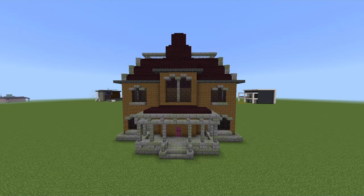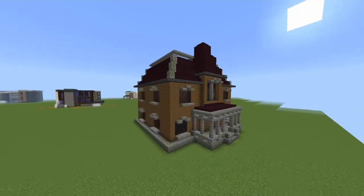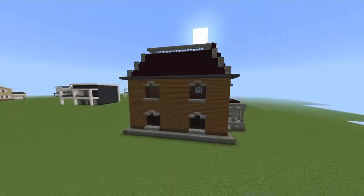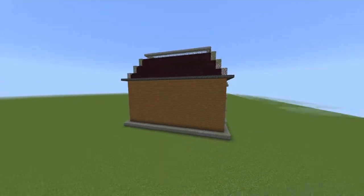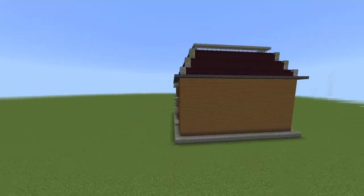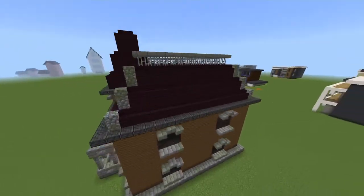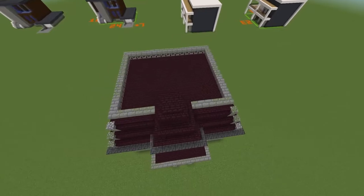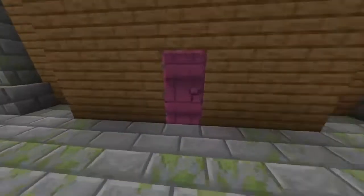Welcome back! I'm doing another video — this is a Minecraft haunted house build for Halloween. The thumbnail shows a more weathered version than what I build in this tutorial. I'm not going to specify every block placement for the weathering; I'll basically show the build and explain that the weathering on the thumbnail version includes extra roof and wall weathering. Enjoy the tutorial.